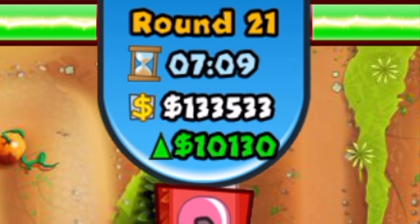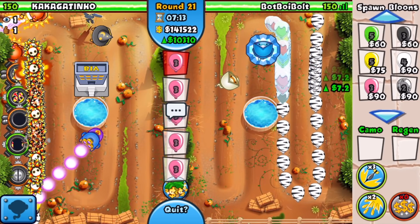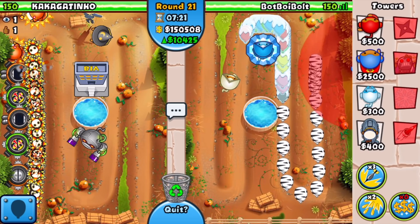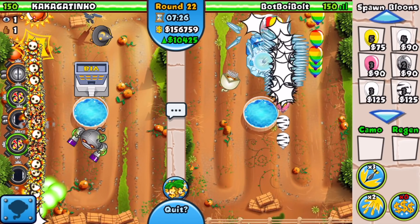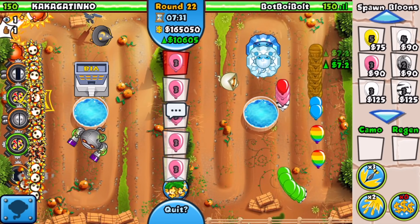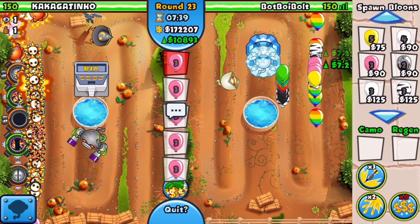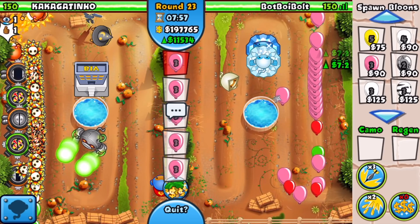We just hit 10,000 eco. My original goal was 10,000 but I'm gonna push to 15,000 because I hit it way sooner than expected. I'm also getting an ice shards just to help out a little because balloons were pushing for a second. Round 22 AI is here — definitely do not want to mess around with ceramics, but with the 4-2 ice nothing's gonna get past that. I don't think this guy's gonna rush us.